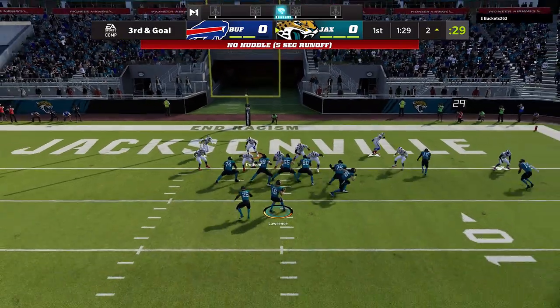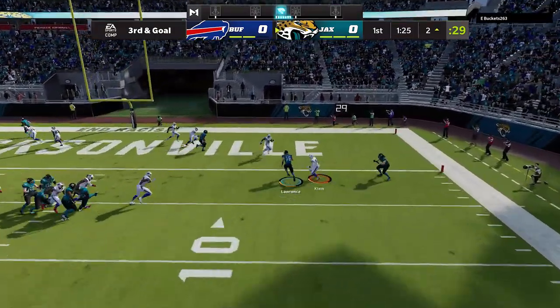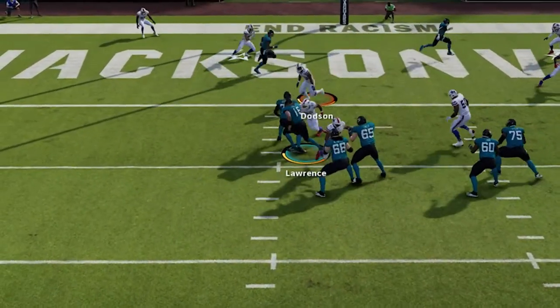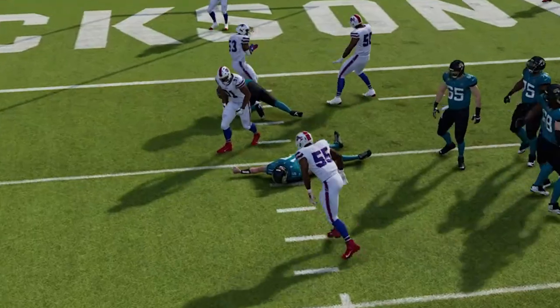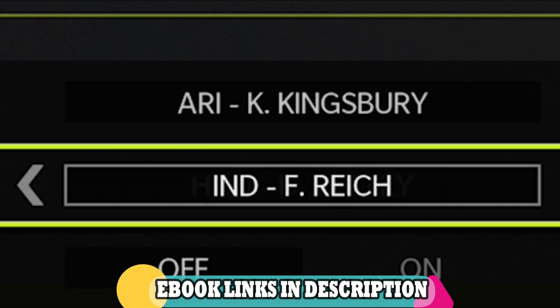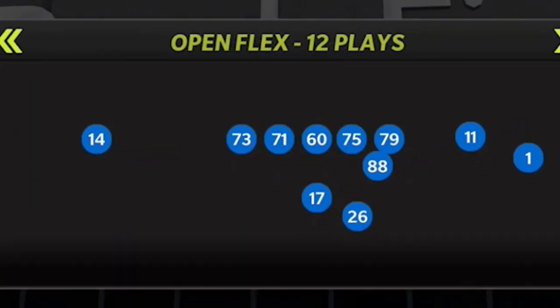I start this game off on defense and my opponent takes his time to go all the way down the field. On third and goal he rolls out and runs it in with the quarterback, then on the two-point conversion we get the sack — we get the stop. So we start the game down six nothing. The offense I'm using today is out of the Arizona Cardinals, which is a very rare offense. The formation itself is the Gun Open Flex.